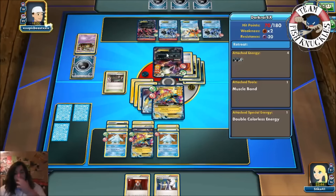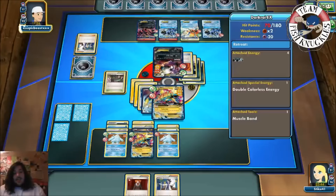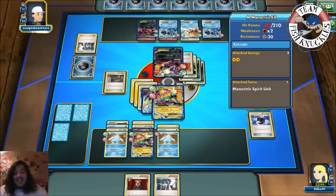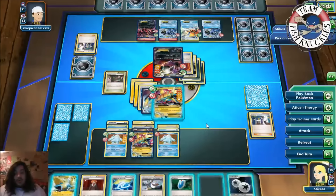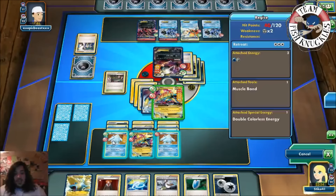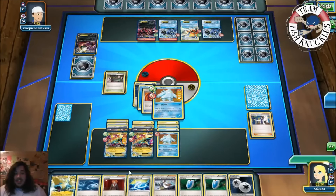We see a DCE going out — is Dark Raichu going for a Night Spear? Sycamore — he's feeling lucky. He's already played Douse Machine. Not knocking us out — 30 damage to Regice, not that big of a deal. Our turn — Sycamore. We get into the Water energy down, retreat this Regice, and Resistance Blizzard for the knockout — taking two prize cards! Next turn we can Lysandre an Eviolite and win the game. Looks like we're in good shape and Regice is doing some work — even against a deck that technically shouldn't be in this format.